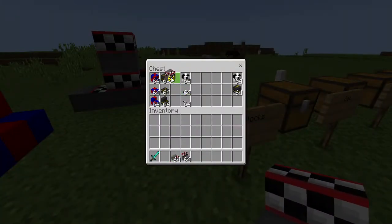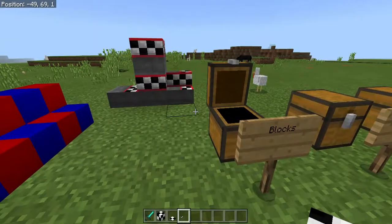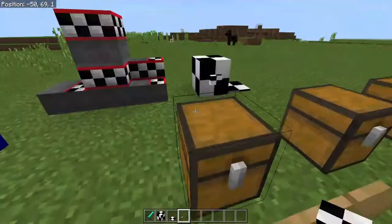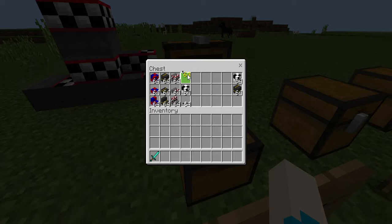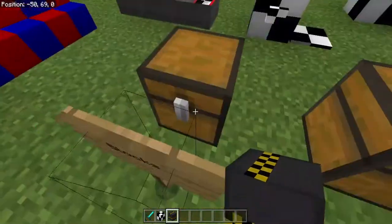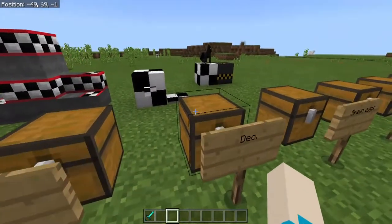Next we have stone, which also changes the stone pressure plate and the stone button, as you can see. That's the floor. And the last thing for this one: because of this, the stone monster egg and the stone brick monster egg change as well. So keep an eye out when you're mining because you might just end up with monster eggs.